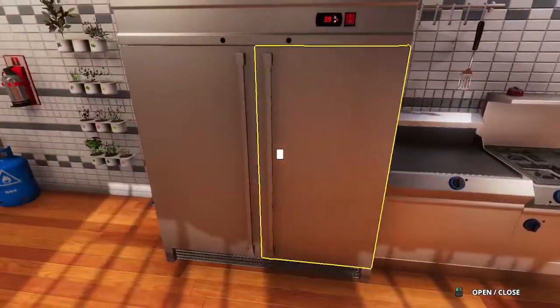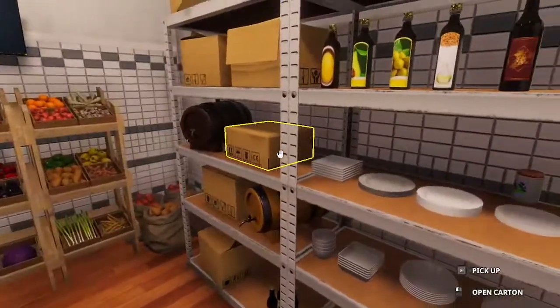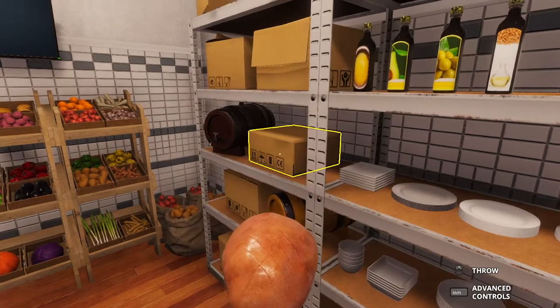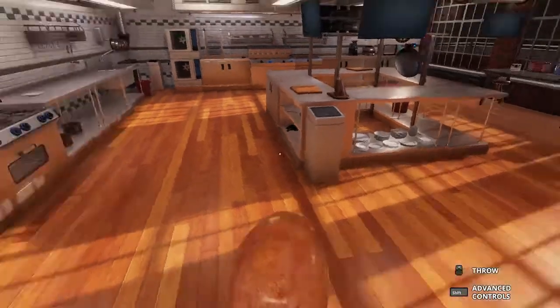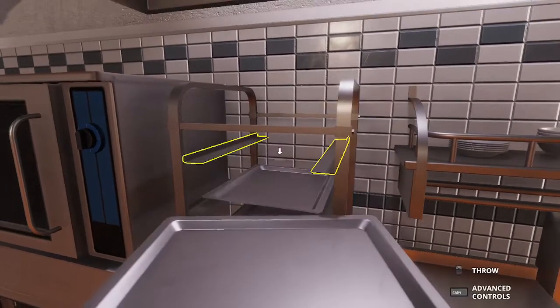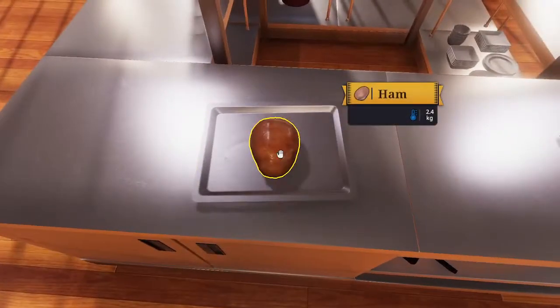Ham. You can see it's not in here. So we go here and we're going to pull it out of our box of magic. Voila, ham. First thing: baking tray. Step two: put on tray.